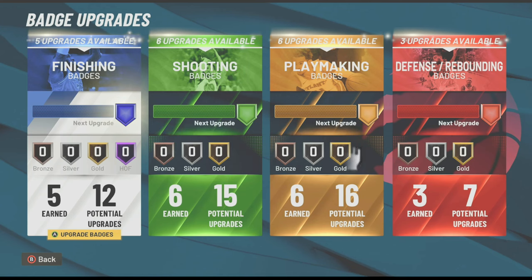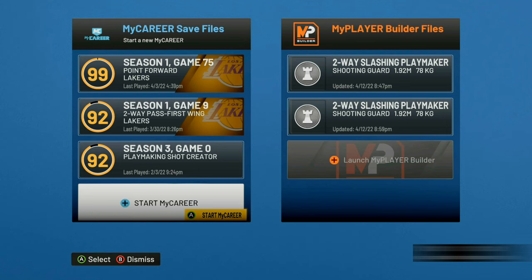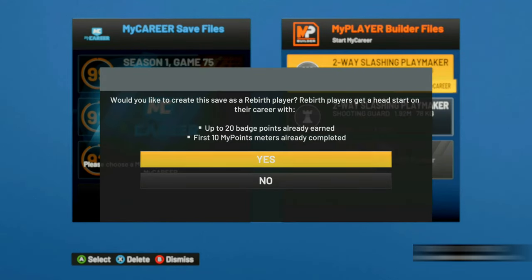This glitch will work on players you already have and also on new players. If you're looking to make a brand new build, make sure you do the rebirth quest and use your rebirth when you create your new player. When you use your rebirth, it gives you 20 badge points plus your first 10 MyPoints, which starts you out at a 90 overall. Make sure you use the rebirth to speed up your grind.